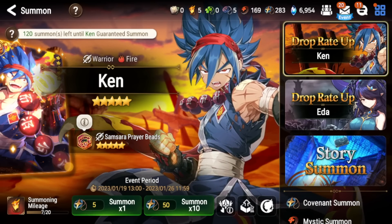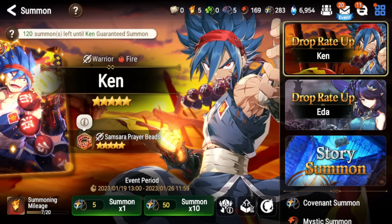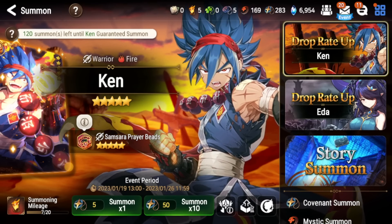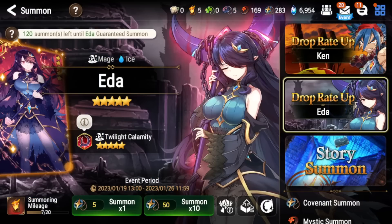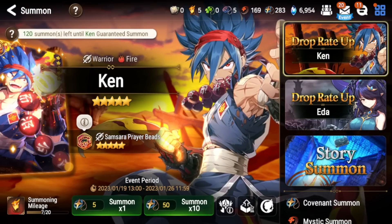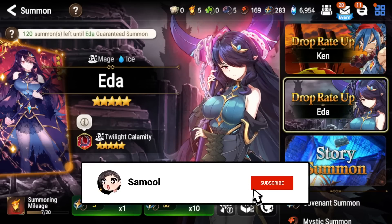What is up guys, it's SmolBack again with another 'Should You Pull' Epic 7 video. Today we're going to be talking about the two banners currently running: Ken the fire warrior and Ada the ice mage. We'll also be talking about their respective artifacts, Samsara Prayer Beads and Twilight Calamity, and whether they're worth pulling for.